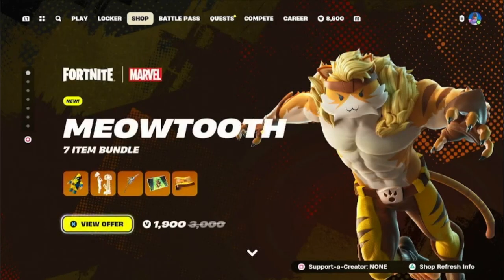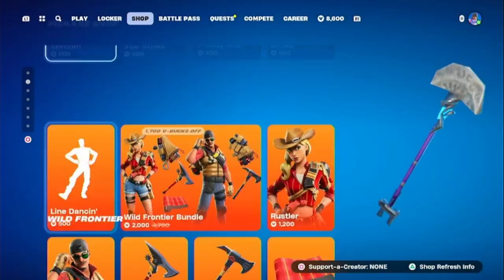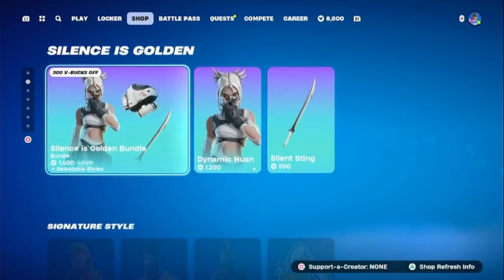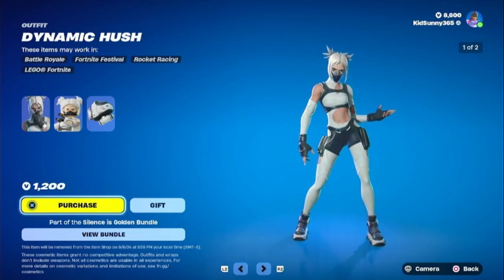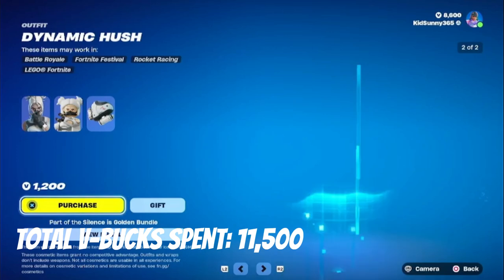So if we look in the item shop, as you can see, the Meow Tooth bundle is finally here, but this may sound a bit controversial — I'm not really into the bundle as of now. We do not care. There's not much going on in the shop. There's the Wild Frontier bundle, and there's this emote — it's copyrighted, as you can hear. Dynamic Cush makes a return, and I guess I can get her for the time being. Really not much going on in the shop, but I might as well get at least one or two things, at least until Black Cat makes her debut in the item shop. Dynamic Cush is a skin I've been meaning to get — I was just waiting for the right time, and I think now is the right time considering the amount of V-Bucks I have.